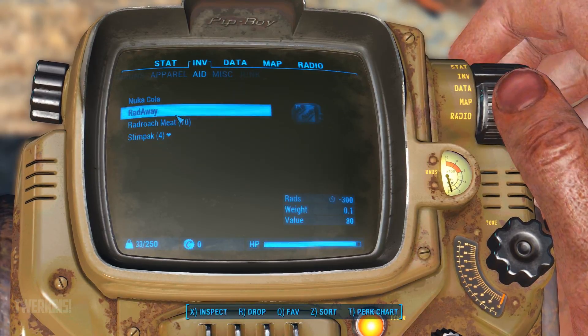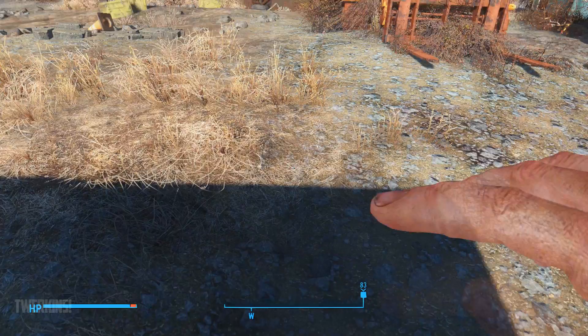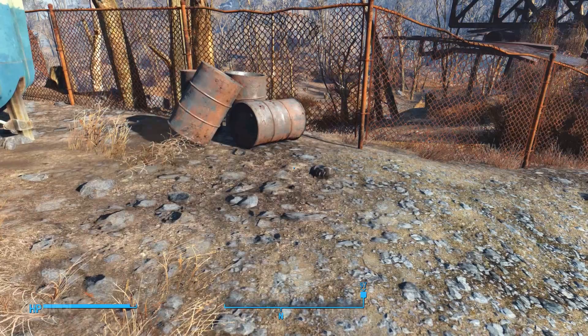Let's go to Aid right away. See — minus 300 rads. Take that and then exit, and it should take it all away. Over here in this trailer there's usually some stuff.